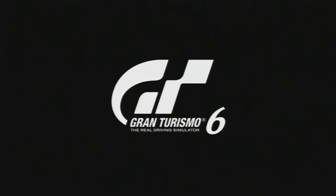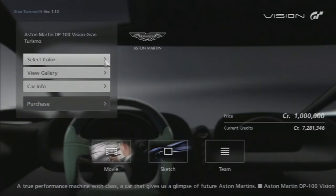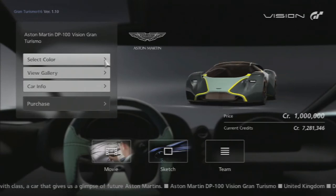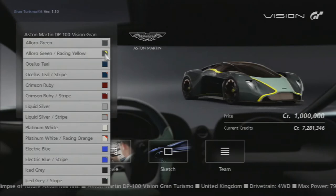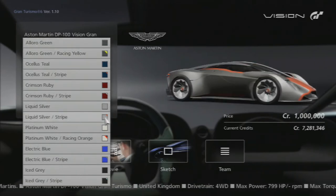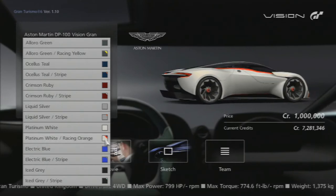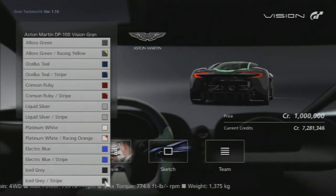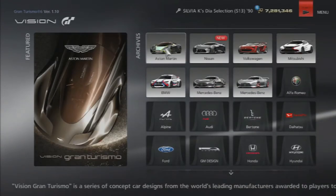Awesome — so that's the new Aston Martin Vision Gran Turismo, priced at one million credits. It's got a bunch of different colors — platinum white and racing orange look pretty cool. There's also a new seasonal event for both of the Vision Gran Turismo cars.